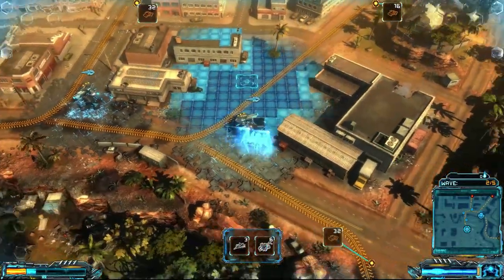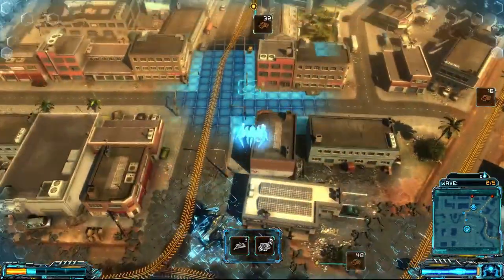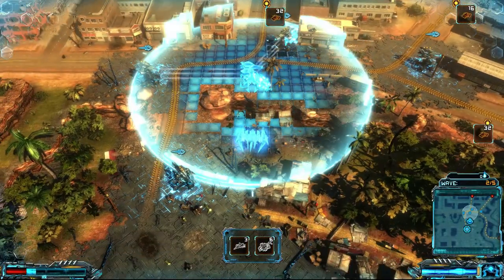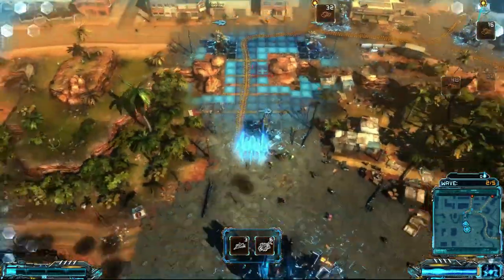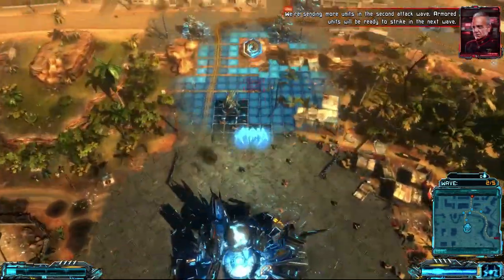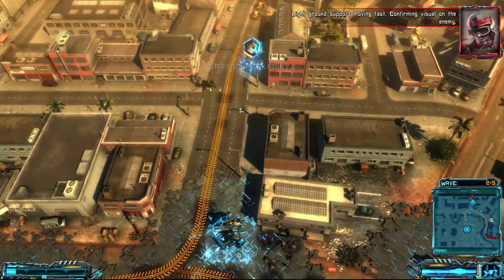You can actually get more complicated later on, but I'm not going to go there quite yet. This game is really, really quite fun. Again, I'm not in any way unbiased because I'm part of this game, so don't take this as an actual review. We're sending more units in the second attack wave. Armored units will be ready to strike in the next wave. Light ground support moving fast. Confirming visual on the enemy.